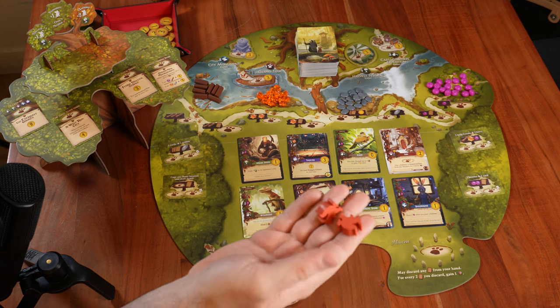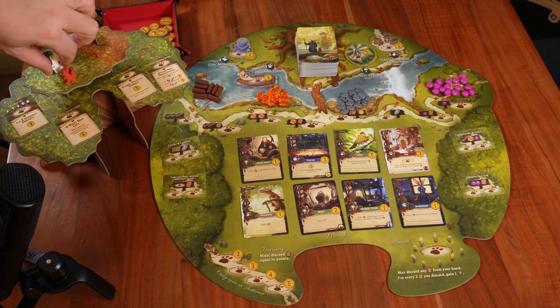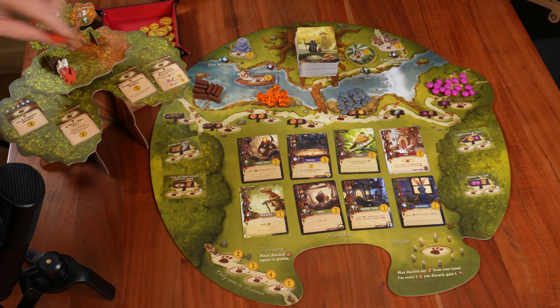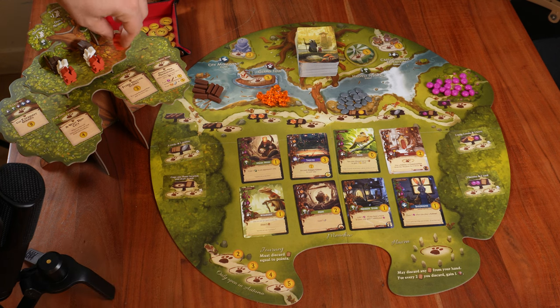Each player will choose a color or type of worker and start with two workers of that type. I will take the squirrels, Mr. Schwet will take the mouse, and Potato Man will take the hedgehogs. Each player takes one worker and puts it next to the first season, which is spring. The same goes for summer. In the last season, autumn, we place the remaining workers — each player placing two workers.